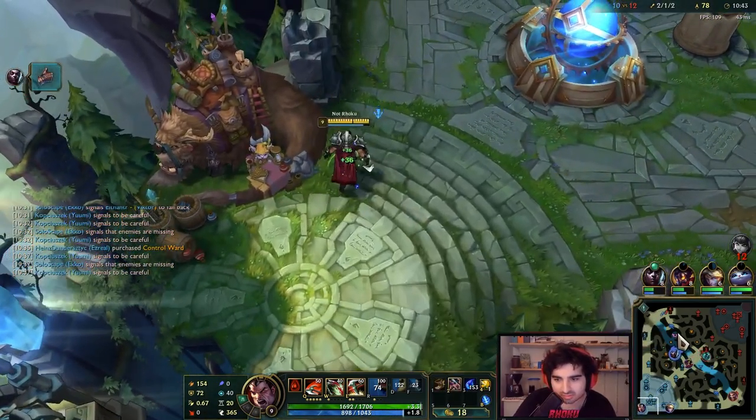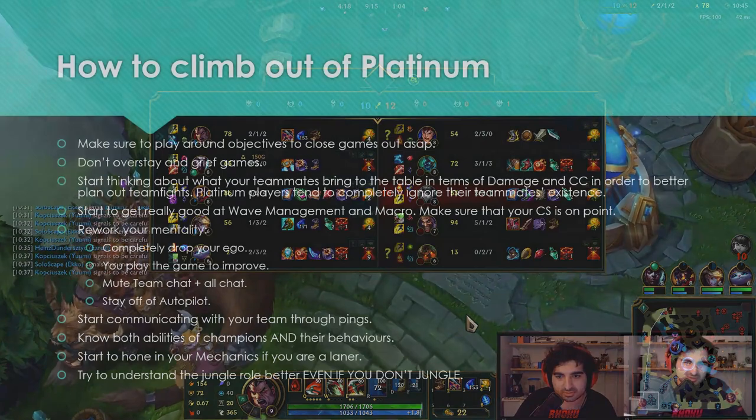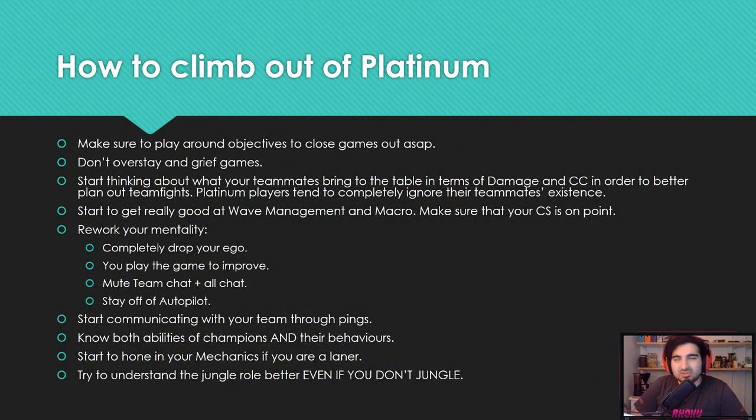Start honing in your mechanics if you're a laner. You don't need crazy mechanics as a support, and junglers are less mechanically intensive too, but if you're a top laner, mid laner, or ADC, make sure your mechanics are on point. Start canceling your auto attack animations, get good at your champions, start dodging well. You can't just be an immobile stump taking everything — you have to be very fluid, click a lot, move a lot, be way faster. Get better at mechanics.